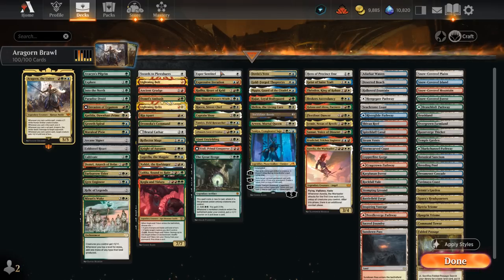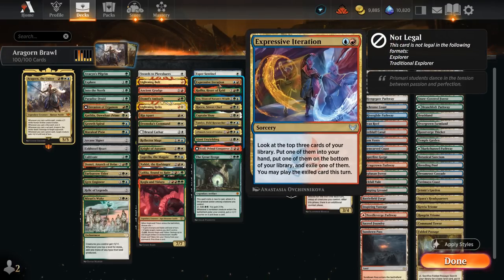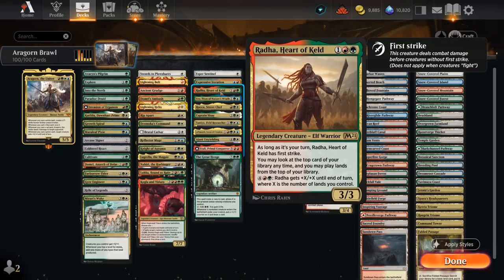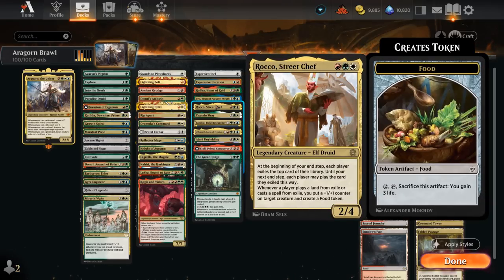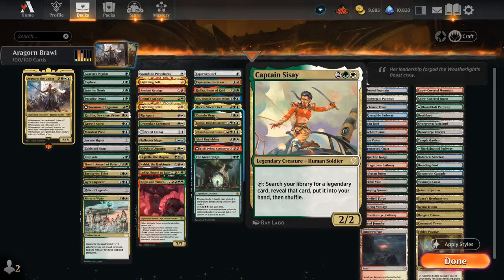The next category is Card Advantage. Esper Sentinel will tax the opponent and if they don't pay the tax we get to draw a card. Expressive Iteration is a nice two-for-one, especially paired with a bit of mana acceleration. Rada can help us play lands off the top of our deck so we're less likely to flood out, and once we have Aragorn in play it doesn't really matter what spells we draw — as long as we can cast something we'll get a ton of value. Uro can help us ramp by putting an extra land in play, draws a card similar to Growth Spiral, gains some life, and once we escape it turns into a nice card draw engine. Rocco is also great with Aragorn out — we get to deal three damage, make a token, and give something +4/+4 — helping us kill the opponent very quickly. Captain Sisay can tap to find a legendary, and there's a ton of great legendaries to choose from.